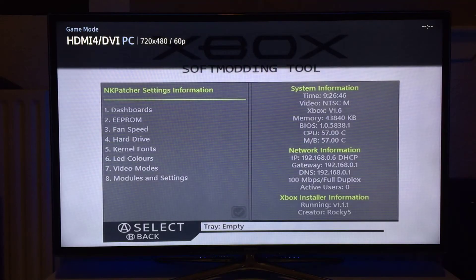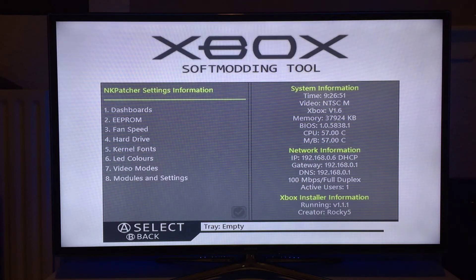That's the process done now. So that's your hard drive now locked to a nulled key, and your EEPROM on this Xbox has been updated with a nulled key as well.